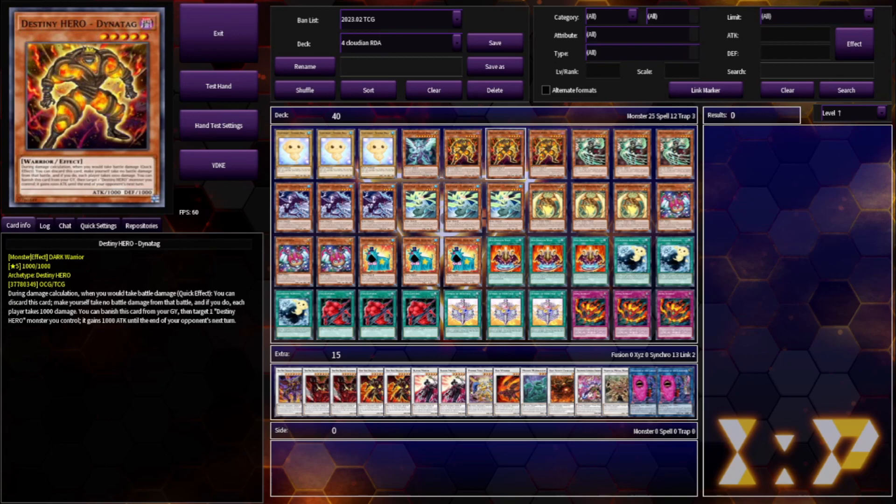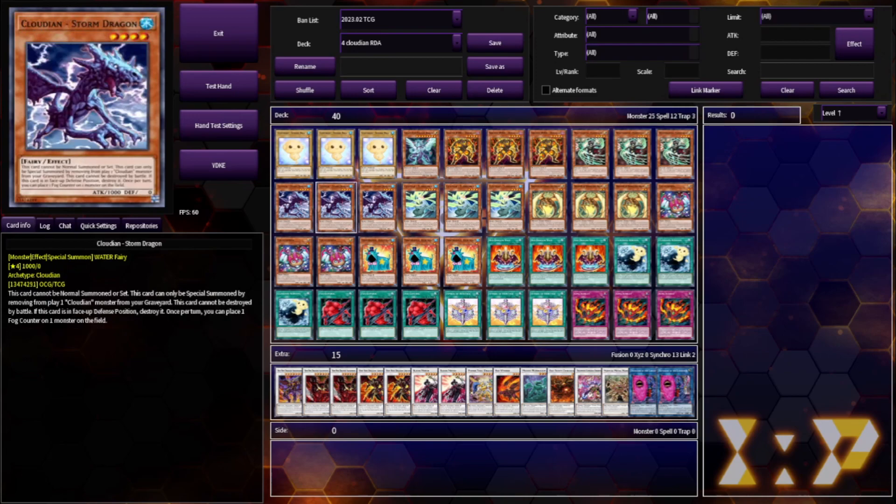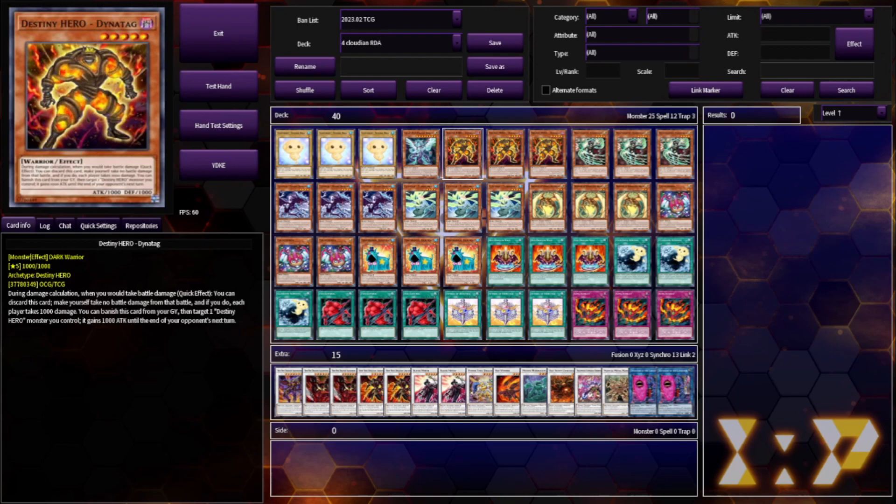Being able to pump itself from the grave is also super important. That's actually what won me my top 65 game — normal summon Dynatag by tributing over Storm Dragon, and then pump it with the Dynatag in my graveyard.